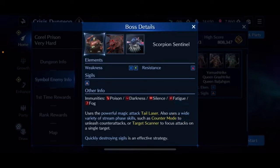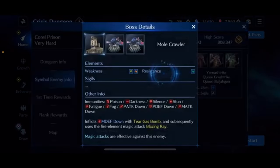We counter the magic defense reduction by equipping the Mithril Rod. Another extremely important thing for the Scorpion Sentinel fight: equip only physical sigil breaking materia, because he will counter magic sigil breaks — so no Ruin, Ruz, etc. The Mole Crawler also deals magic attacks and inflicts magic defense down with his Tear Gas Bomb, which we also counter with the Mithril Rod.